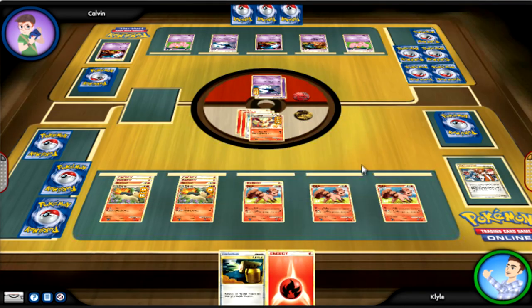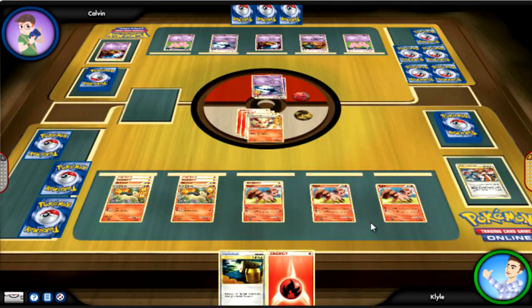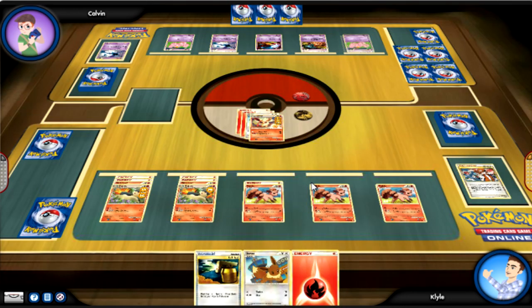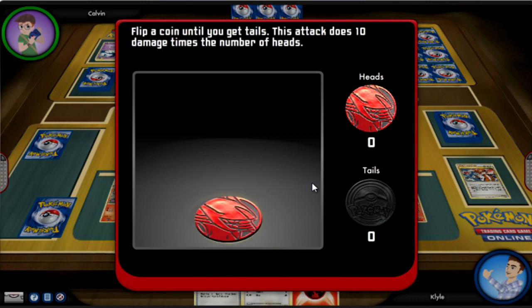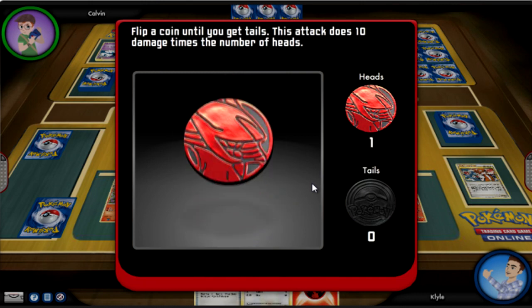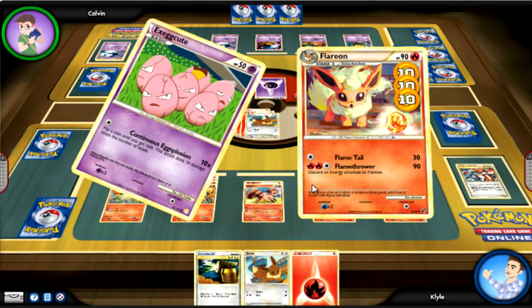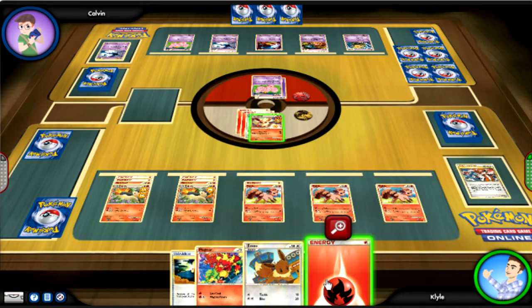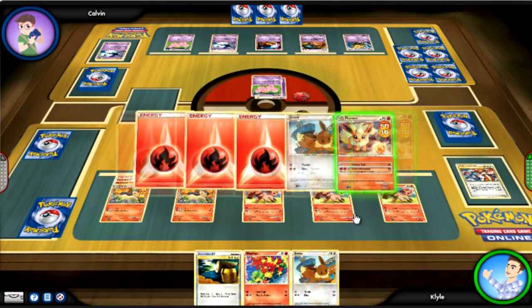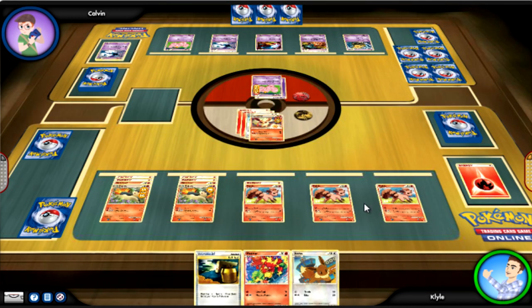I drew another Fire Energy - attached that to Quilava. I'm going to go for Flamethrower and finish off another Zubat. Those things are so annoying. I recently posted on my Facebook page a picture where Red stepped into Mt. Moon and a whole bunch of Zubats bombarded him - that is so annoying in the simulator. His attack deals 10 damage times the amount of heads he gets consecutively - he got 3 heads so it deals 30 damage. But remember, I'm a Flareon, and Flareon's not having none of that. Flamethrower - get those big threats out of here!